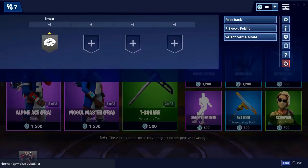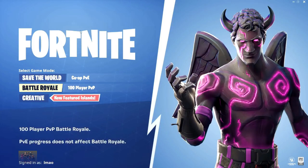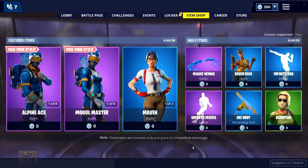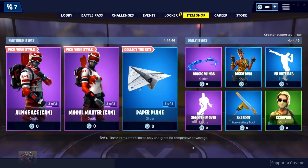Once you've done all of this, head back into the settings and press select game mode. Then go back into Battle Royale — this should appear — then press item shop. Once you press the item shop, every skin will be zero V-Bucks. Let's do it — three, two, one — boom! As you can see, all of the items are zero V-Bucks, which is absolutely insane.